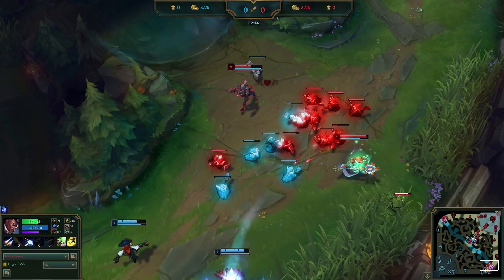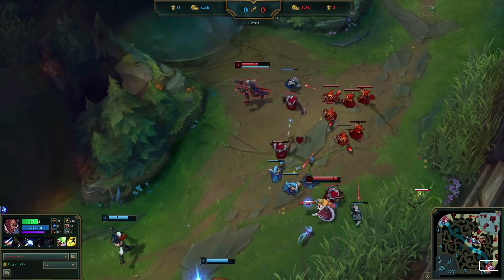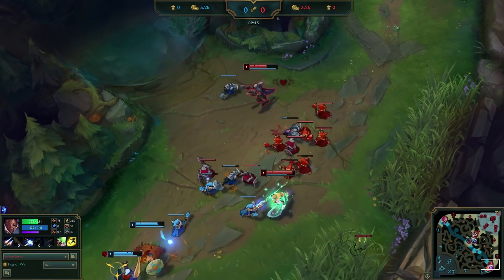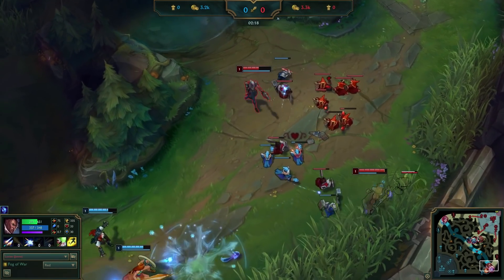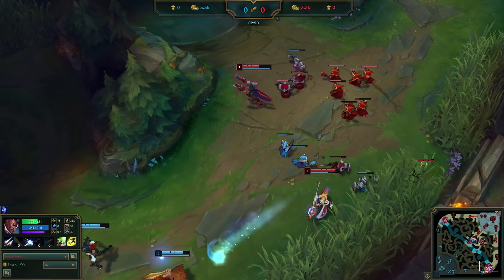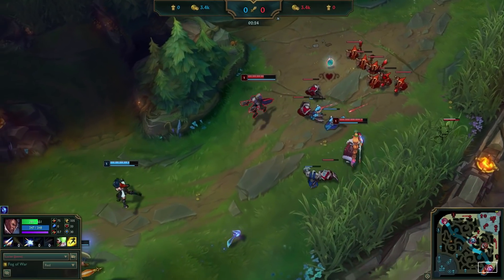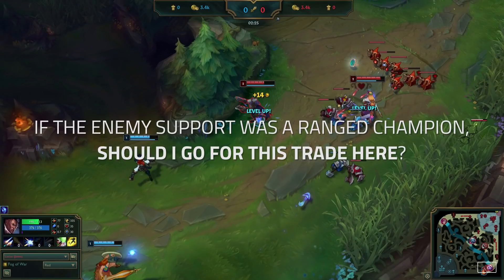As the second wave arrives, now's a good time to talk about setting up Lucian's infamous level 2 power spike. Most players walk up after they hit level 2, but if we walk up late like this, the enemy is more likely to back off properly. By walking up gradually while we're still level 1 and placing ourselves just outside engage range, we'll have a better chance of landing damage. Also, make sure not to lose track of minions — we already have the minion advantage thanks to our slow push, so I don't need to rush to level 2. The wave needed 2 melees and 2 ranged minions to level up instead of just 3 melees, so I gradually walk up after each minion, finally reaching the front of the wave as the second ranged minion dies. If the enemy support was a ranged champion like Lulu or Thresh, should I go for this trade?